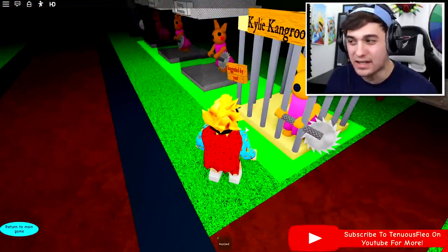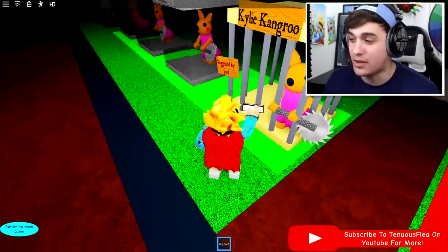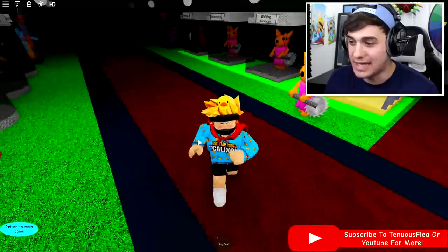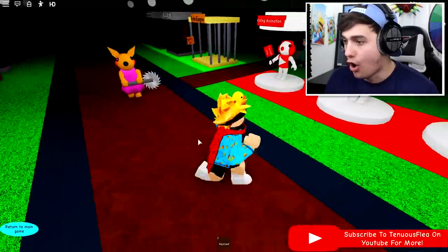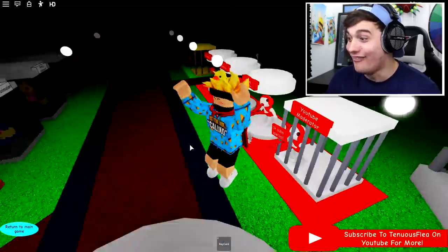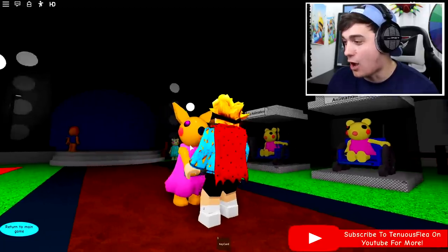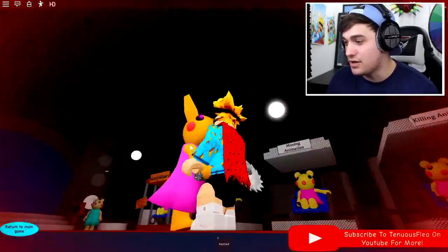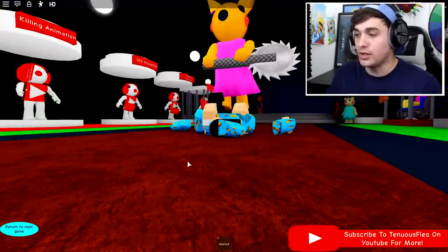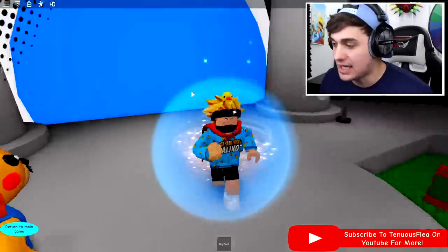There's not really a backstory to Kylie Kangaroo, but she's gonna give us a pretty good jump scare right now. Let's open the cage and see what she looks like chasing us. When they start, they go so fast — oh my goodness, that is so terrifying. It's time to die to Kylie. It looks like Kylie just holds the blade out in front of her and cuts you like a turkey.